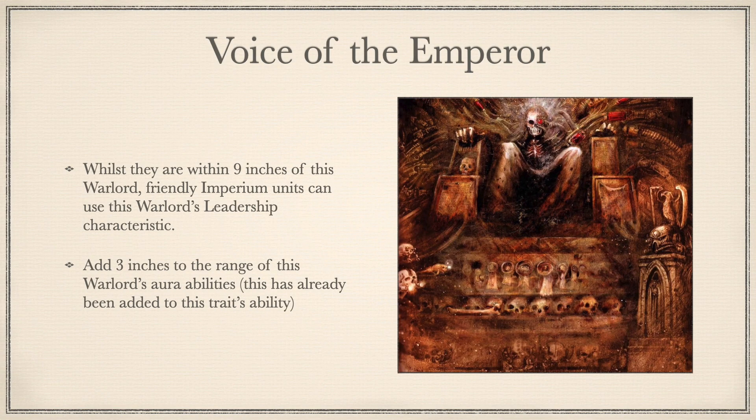Voice of the Emperor: Whilst they are within 9 inches of this Warlord, friendly Imperium units can use this Warlord's leadership characteristic. Add 3 inches to the range of this Warlord's Aura abilities. This is an interesting trait that's definitely fluff-centric, as most of the War of the Spider Warlord traits are. It really needs to be built around to be effective. It's best in Imperium soup for sure, however that army build isn't very good currently in 9th edition. To effectively use this, it should be given out via a stratagem to a Vexilla sporting either a Defensor or Magnifica, to maximise the defensive bubbles they provide along with their leadership benefits.